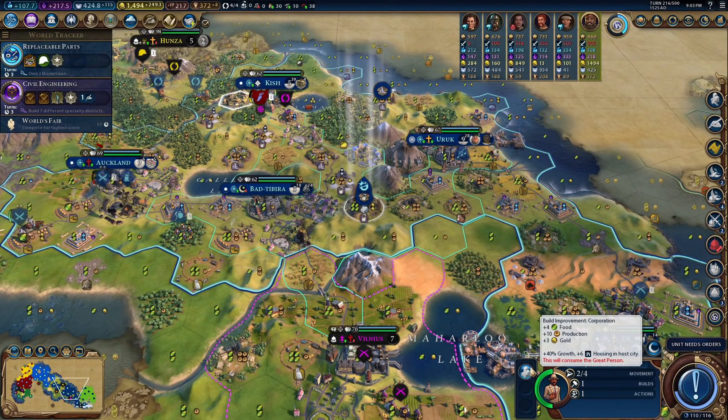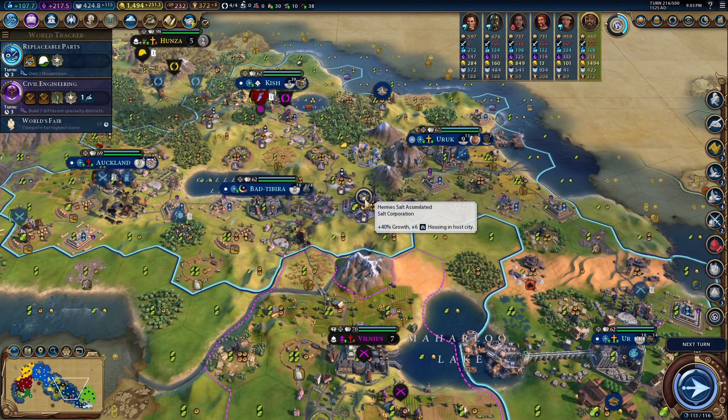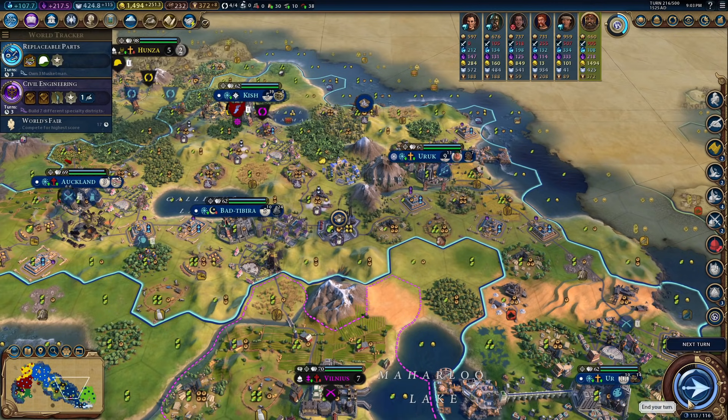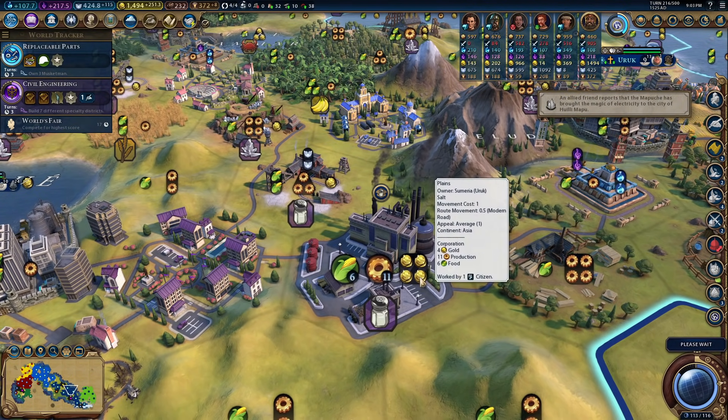Our first corporation — 40% growth, six housing, inner capital. That's a pretty good name. That looks really cool. This is the first corporation I think I've ever built in the game.